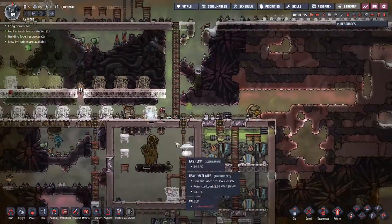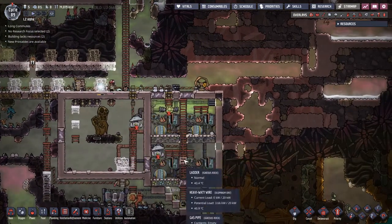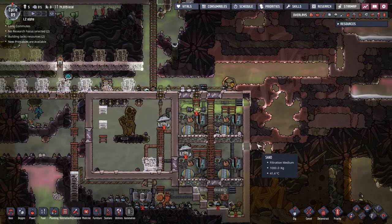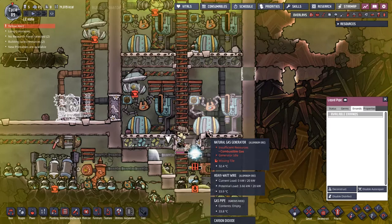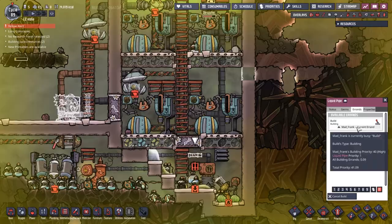Mad Frank is coming along and putting some batteries in place. I've decided the batteries were worth having a little bit of a priority on, because as you can see we keep running out of natural gas - that's not great. Decipher, it's just that one build. We've got to wait for Mad Frank to come all the way from the other side of the base now.